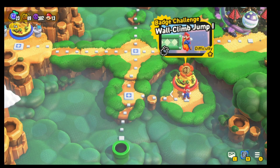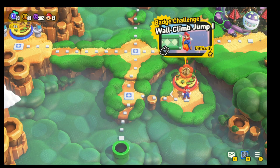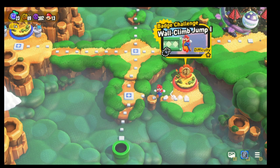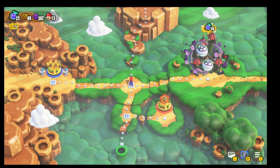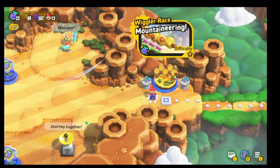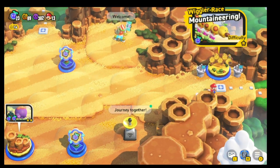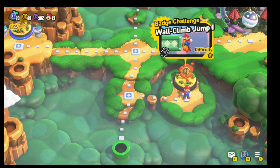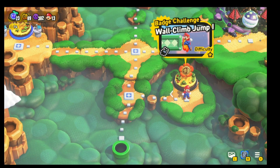Hey guys, welcome back to another round of Cyborg Gaming. Today I'm going to go through the wall climb jump, which is the last challenge and last area of the south part of World One. You can see here we had the mountaineering and the regular part of World One. I've already cleared down here on the bottom pipe, so now we're going to go to the wall jump.